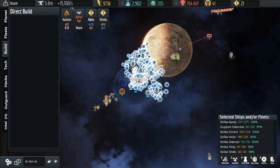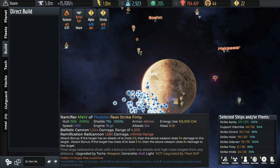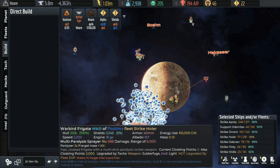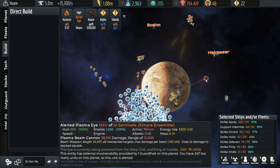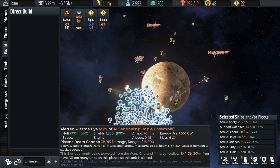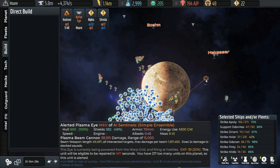We're not going to do anything particularly fancy here. We're just going to say: just go blow everything up. This is a Mark IV system. And this is a plasma eye, which is doing a severe amount of damage to us. Let's go kill it. Okay, it's gone now.